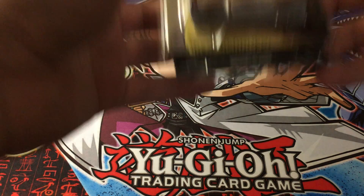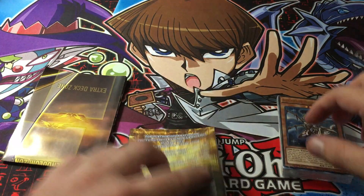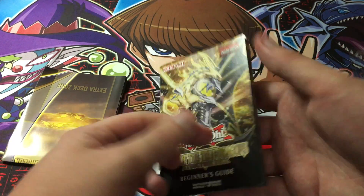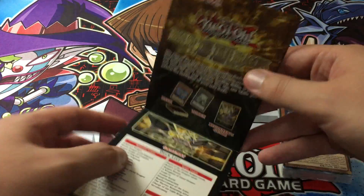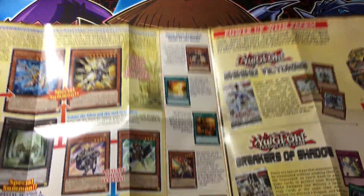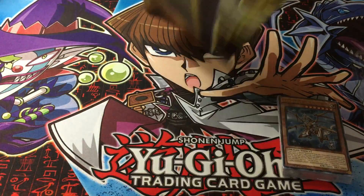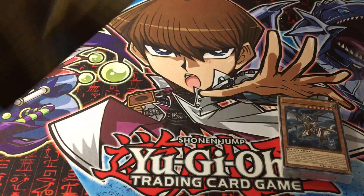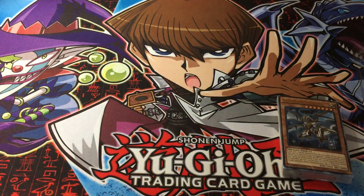We have the deck itself, the rule book, and the paper play mat. Let's see what this looks like. On the back there are obviously different cards and combos that you can do, and then a pretty standard paper play mat.